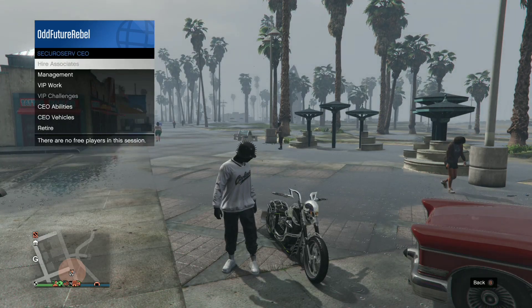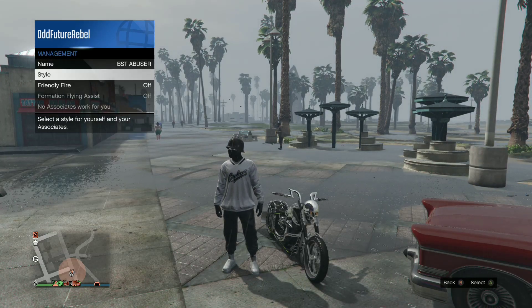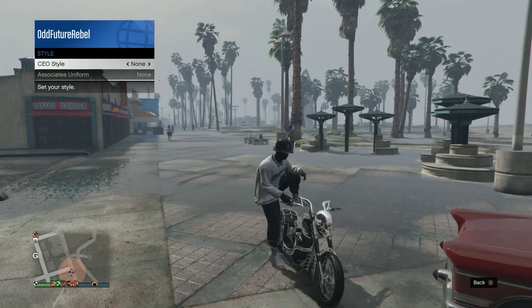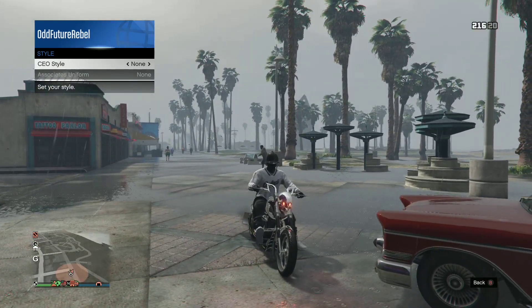Open up your interaction menu, go over to CEO, then go to Management, then go over to Style. Basically all you want to do is get on the bike like this. Just let your character sit there for at least five seconds.